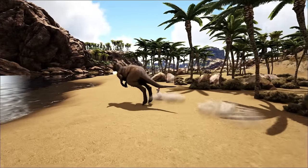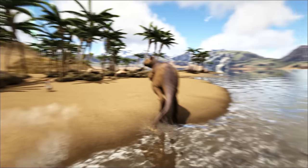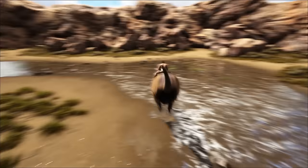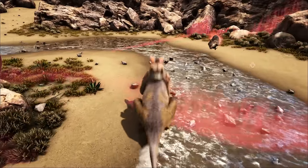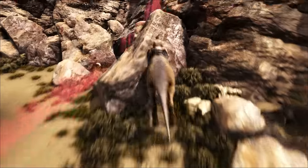Number 1: Procoptodon. The Procoptodon is an entirely underrated dino in my opinion. These dinos have incredible utilities that a majority of players simply don't know about. While they have an incredible jump, a fairly decent kick attack that will knock back players and dinos, and have increased weight capacity compared to other dinos of their size, Procoptodons are mostly useful in breeding situations.